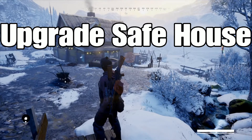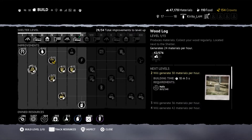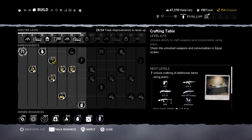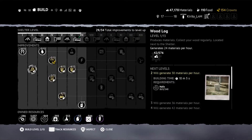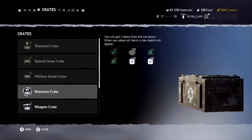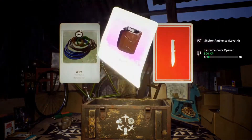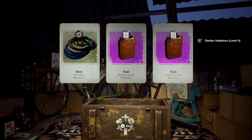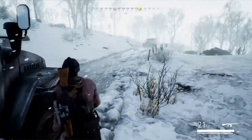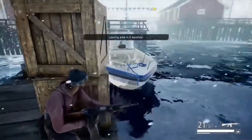Push up on the d-pad to open the menu, then push R1 until you get to Build. Hovering over a circle gives you a description of what it improves and how you go about improving it. You can see what requirements you need in the lower right-hand corner of the screen. A good way to get resources to improve your safe house is to play Shootouts — the better you do, the more resources you get. You can also play an Encounter, but you have to make it out alive, so keep that in mind.